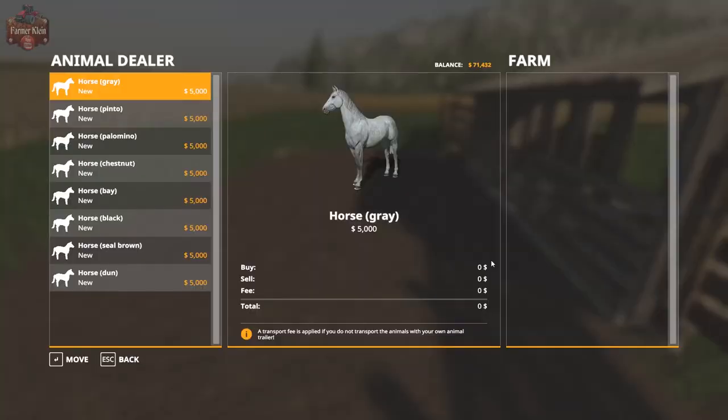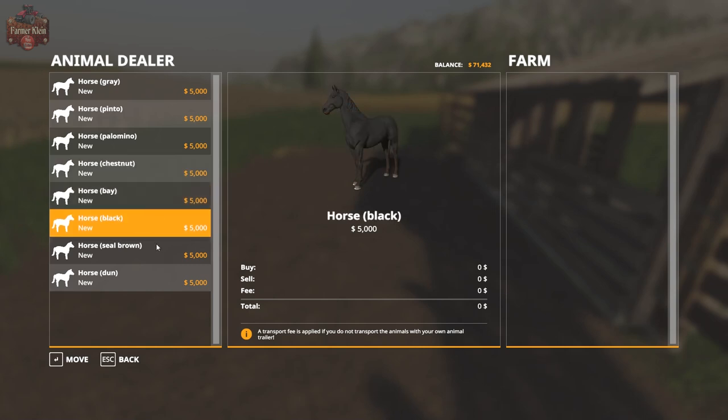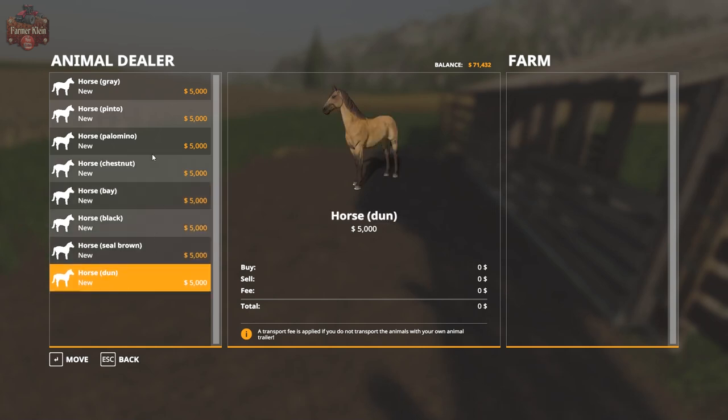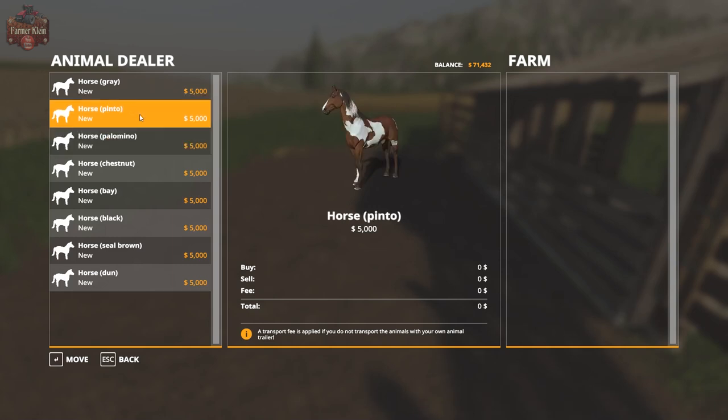Now I said I probably wasn't going to haul horses with the trailer simply because - let's see here - we've got a gray, a chestnut, a black, and a pair of pintos. It's $300 per horse, $600 to haul two horses. If we're going to lease that trailer it's going to be a heck of a lot more money than that, so let's just get one.